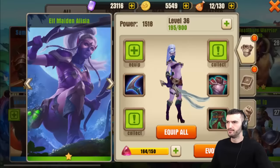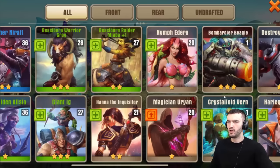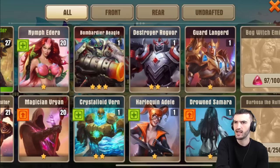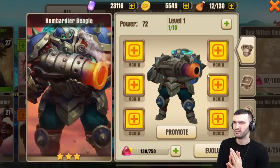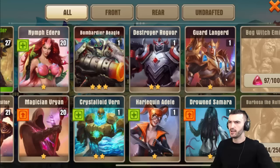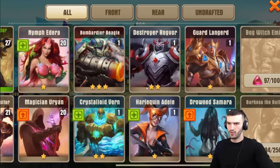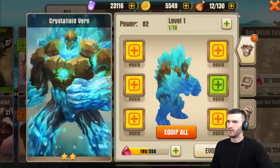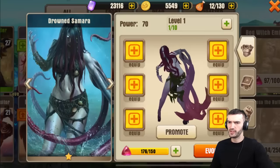I can upgrade her as well but I'm not going to. Let's check out some of the heroes I could upgrade. These are all the ones I had before — these are the heroes I just got from those pulls. I got Bombardier Beagle, he looks really cool. I also got Guard Leonard. I'll check out their skills later and do some hero spotlights, but for now this guy looks awesome. And Drowned Samara looks really freaky.